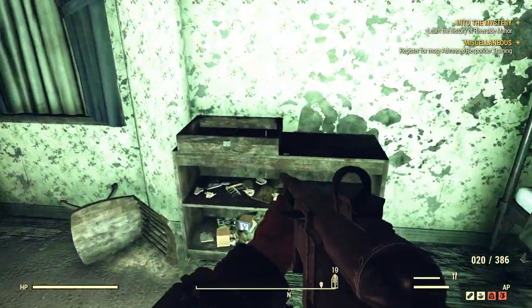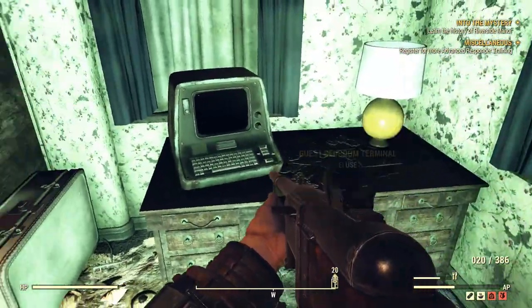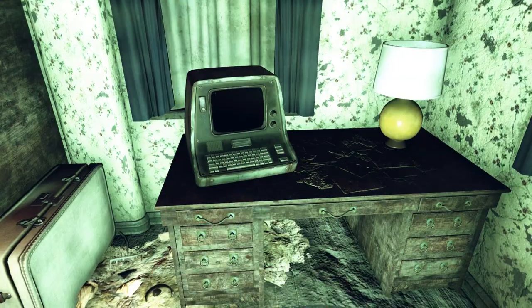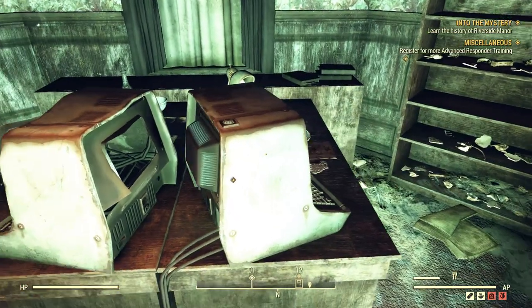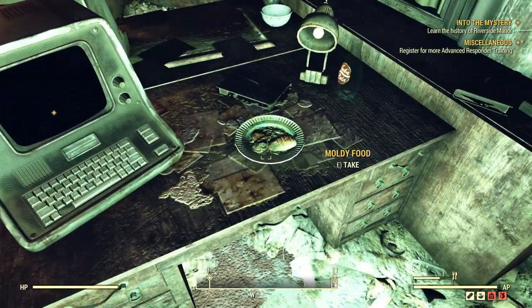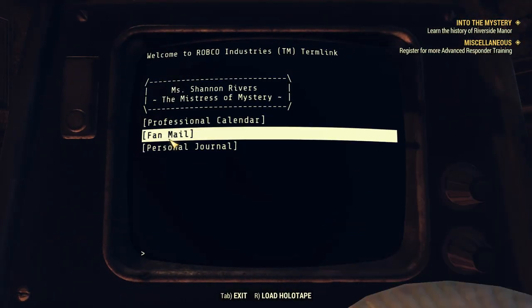After clearing out most of the scorched, which take up residence in the upper part of the manor, we find a couple computer terminals. This one in the larger room doesn't lead to anything, but this one in the smaller room nearby provides us with a bunch of information and actually how to get into the lair down below.